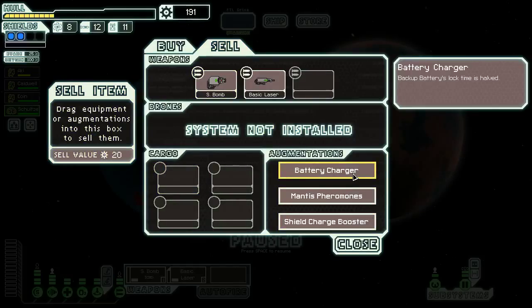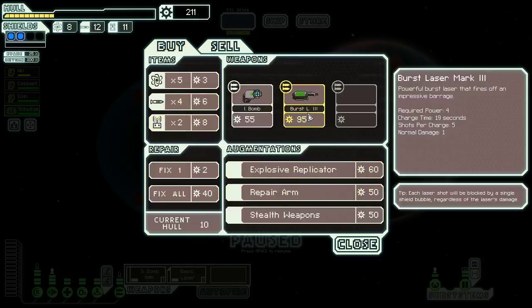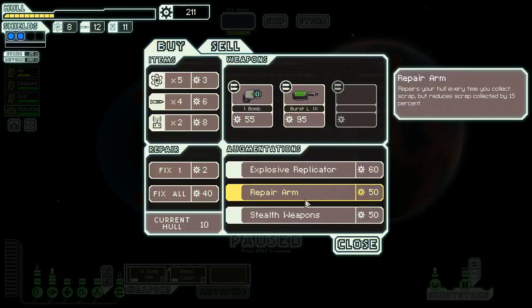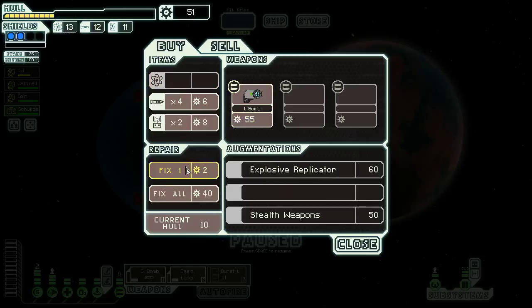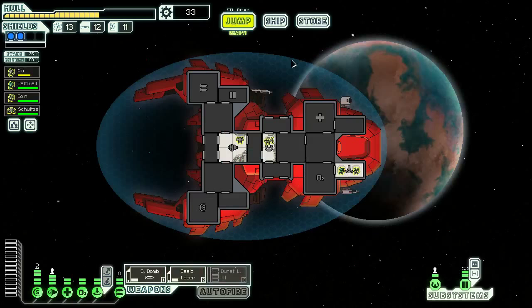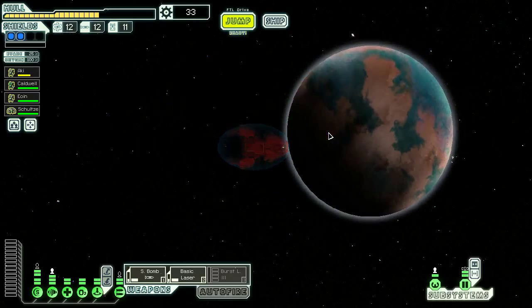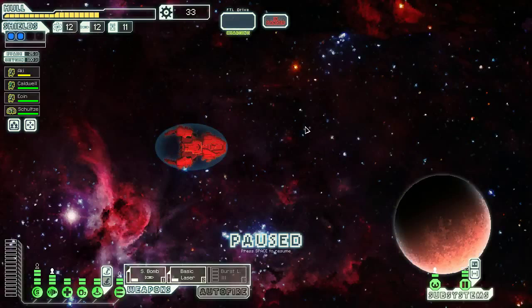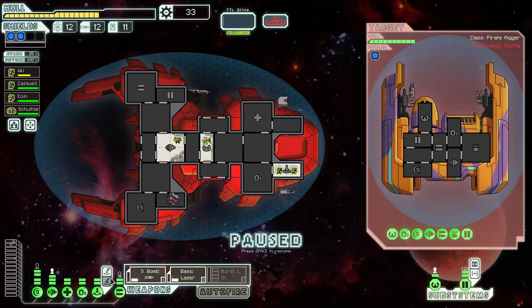So we have an Ion Bomb and Burst Laser Mark III. Burst Laser Mark III — incredible. We're definitely going to sell the Combat Drone. Selling the Battery Charger seems like a smart idea — we can always buy a backup battery later. I think we'll buy a Burst Laser. Explosive Replicator is not what I thought it was, but it's good. And I think we'll buy a Repair Arm so we don't have to fix ourselves very much in the future. Burst Laser Mark III is not ready to go yet, but it will be ready in the future. Two more bars of weapon power is probably going to be our next most important thing.